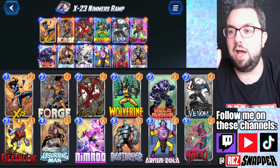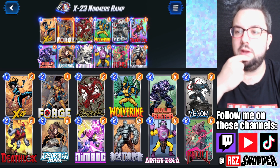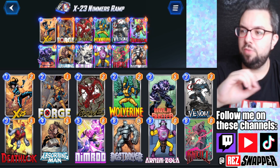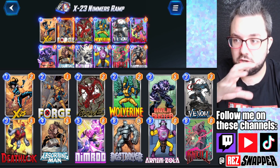We've got Forge in here. Hopefully X-23 won't land at the same location as Nimrod, and we can pull off the Hulk Buster on Nimrod. Those are the main combos.